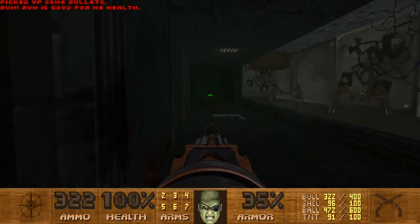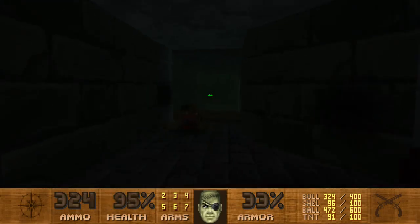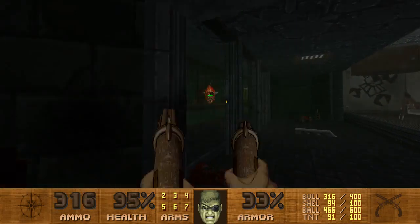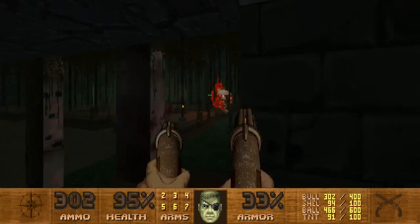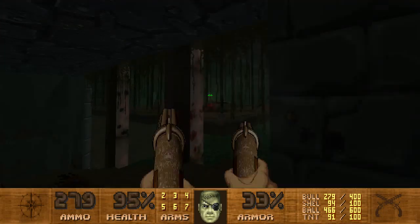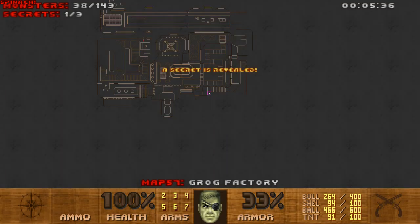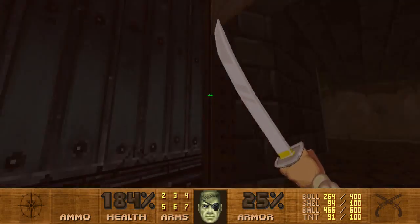Yep, that's right. There's a pain elemental. Let's let that thing come a little closer. I don't have a good lay of the land here, that's kind of a problem. Let's see if I can actually attack the pain elemental from here without it spawning too many lost souls. That's actually a secret, and that's spinach. And there's another secret with a soul sphere, which is very welcome, actually.